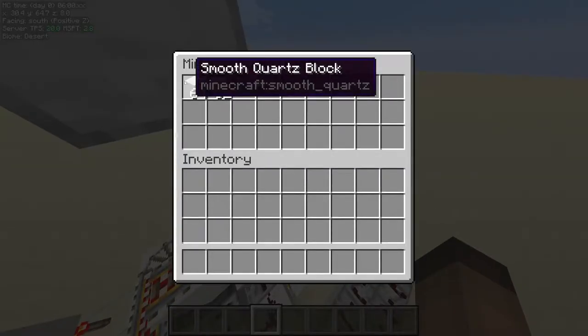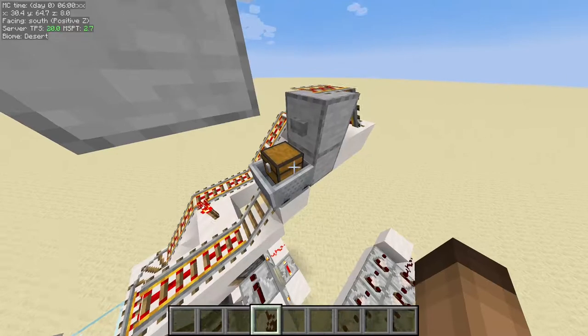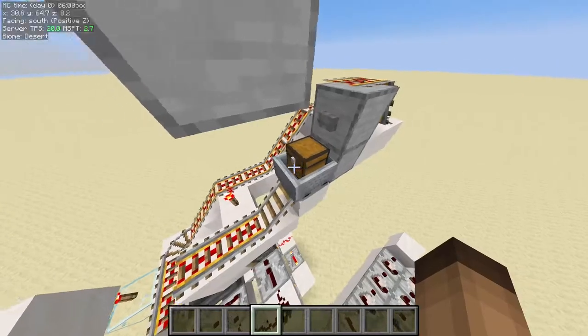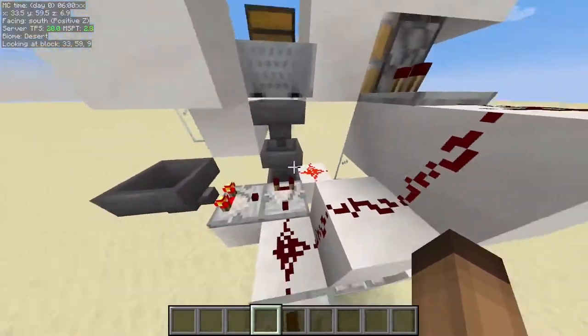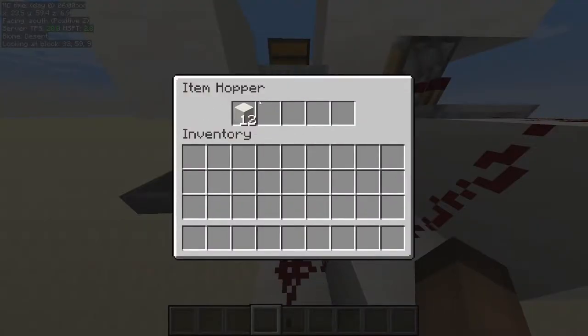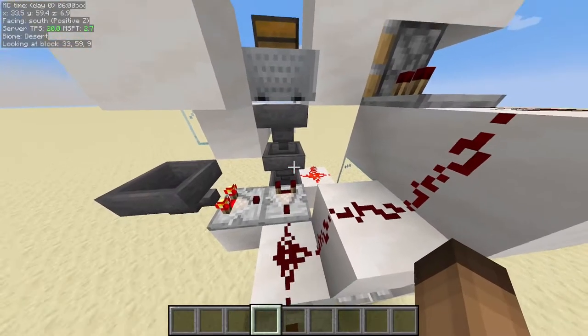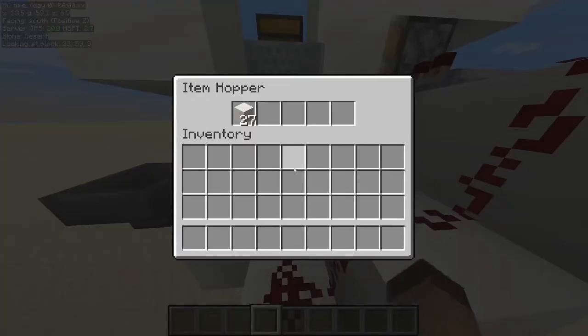In the system, imagine that this would be like 150 raw iron that you just dug up, or maybe you want to smelt some food and you can put that in. So you put that in, press the button, the minecart goes down, drops down here, the items fall down through those hoppers, and to this hopper they collect up here, and we just need to wait until all of the items come in.